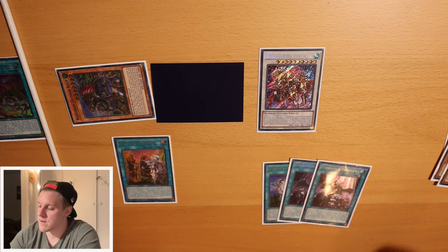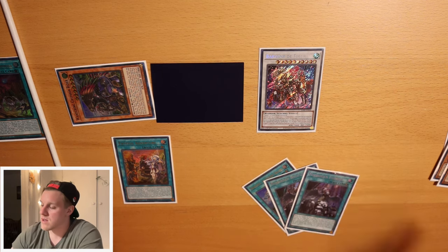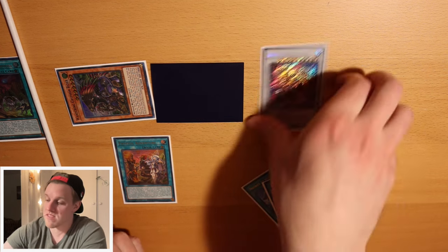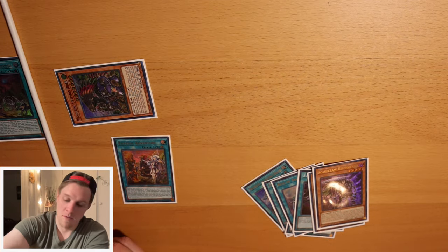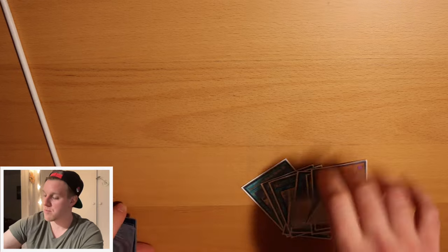So that's just an example of a Scareclaw-Adventure test hand. Let's shuffle up one more time - I want to see what happens when we open Fenrir and see if that gets us anywhere with Scareclaw Cashtira.